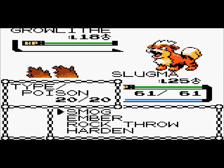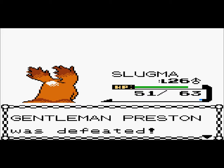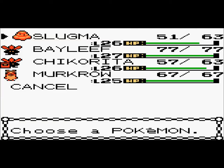I will switch out to Slugma, the one who should be in front. And down goes Growlithe, level 26 — awesome. Slugma doesn't evolve until level 38, so I have 12 levels to go. It might be a while until I evolve it, but I will evolve it.